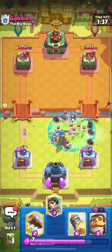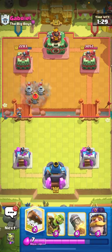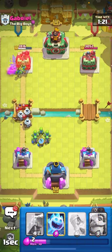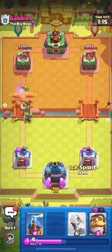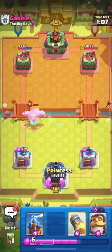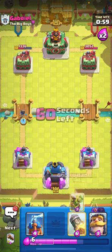He had a pretty bad ability so I'm up about three elixir. I'm going to princess the bridge and wait to see what he plays. He plays zappies, so I'm going to barrel in the corner since he wasted his barrel. I'm also going to goblin gang. He couldn't tornado so that's perfect. If you know they only have a log or barrel and can't kill your princess, stack your princess in the back — you can have two or three princesses on the field at all times.